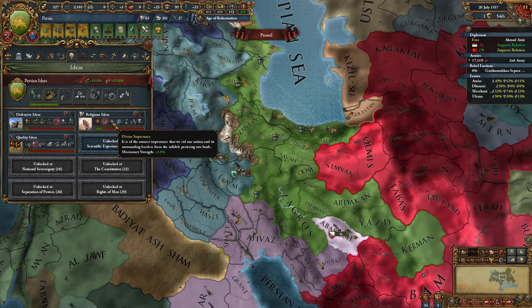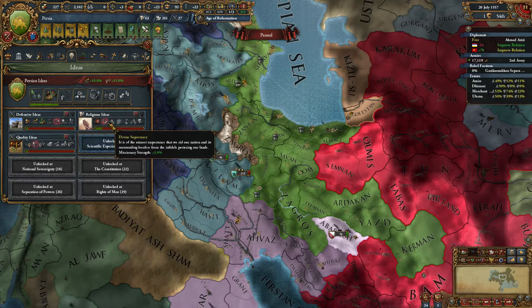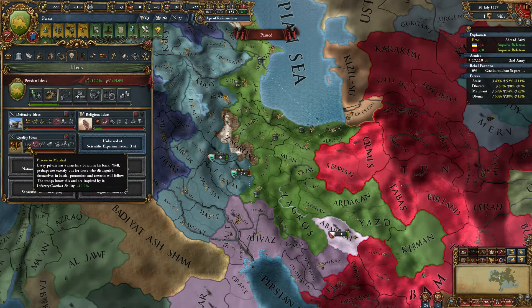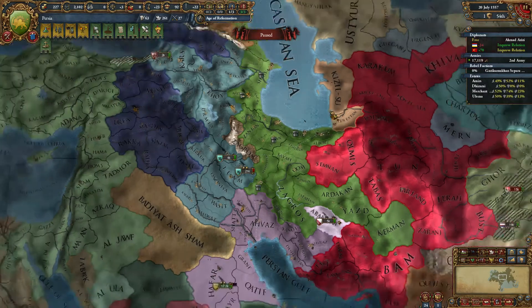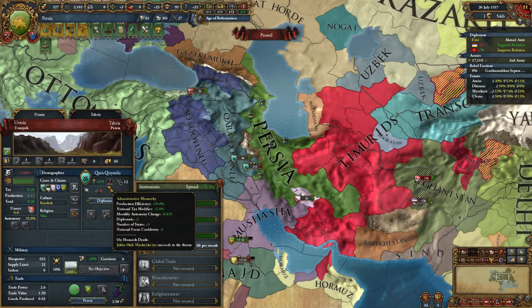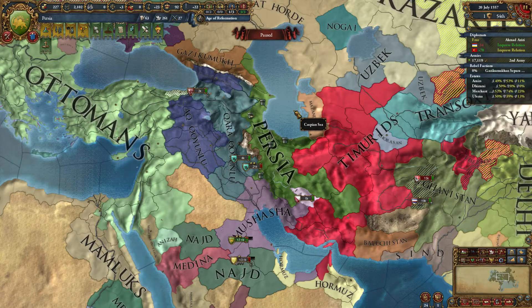I also went Religious Ideas — I was hoping to get down to Divine Supremacy so I could convert things quicker. I didn't need it but it was useful. Quality Ideas was just to make my already absurdly strong military even stronger in the long run. It definitely helped with fighting the cavalry of the Timurids and the other Tribal Confederations, which have a bonus towards cavalry — plus we're in the mountains, so infantry is stronger already.